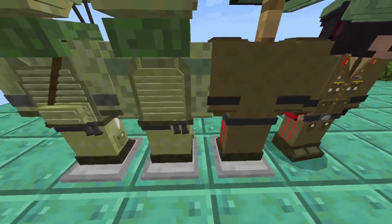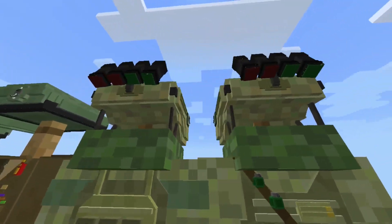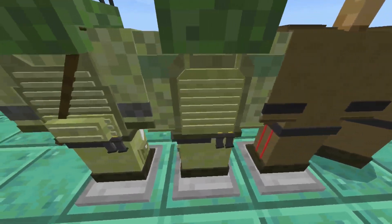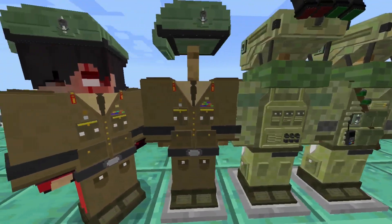First up is the SRR Uniforms Add-on, made by Zev Studios, which adds a bunch of military uniforms from the Special Reconnaissance Regiment, which is from the United Kingdom Special Forces. Each military uniform is assigned with its own rank, like a Staff Sergeant, Foreign Officer, and more.